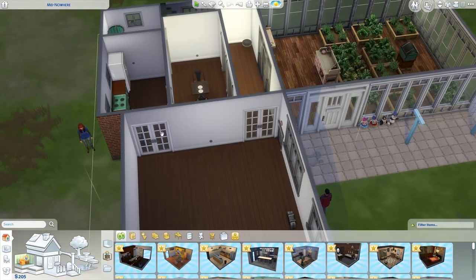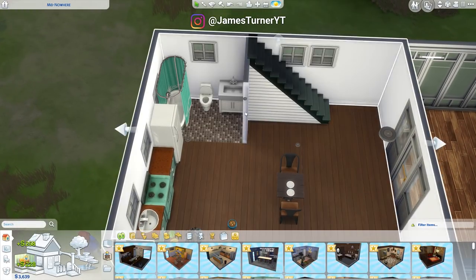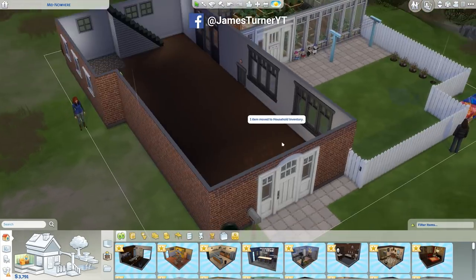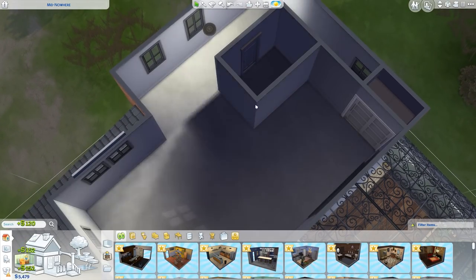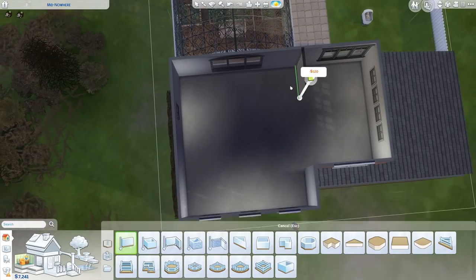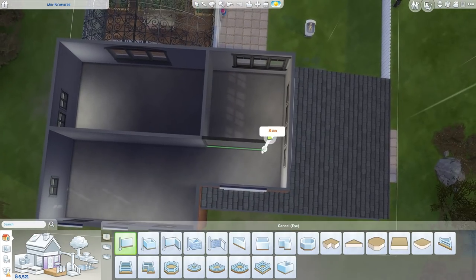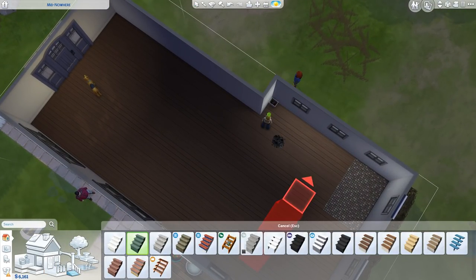Hey guys, James here, welcome back to The Sims 4 Rags to Riches Seasons. We're starting off with a time-lapse, which is unusual for this series, but I really wanted to redo the house layout. I spent so much time on it last time and it still didn't work out how I wanted, so I decided to spend a little bit of time reworking it with the same money, going for a more rustic theme as suggested by the comments, which is more fitting for our family and the island location.